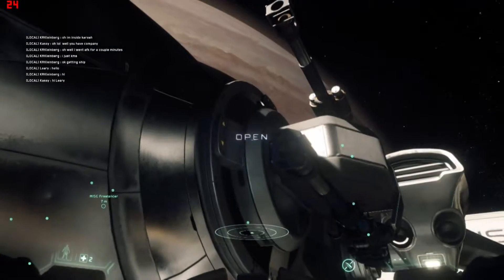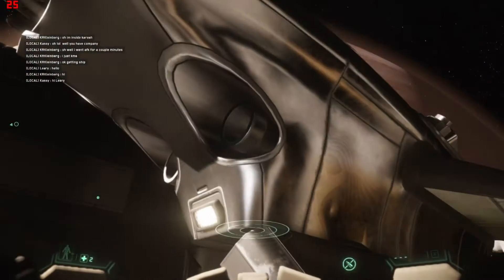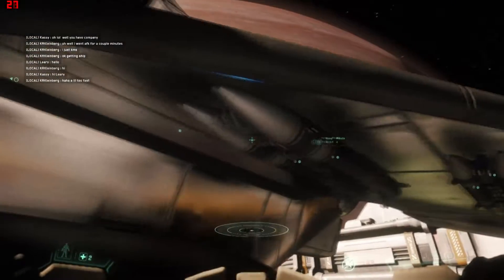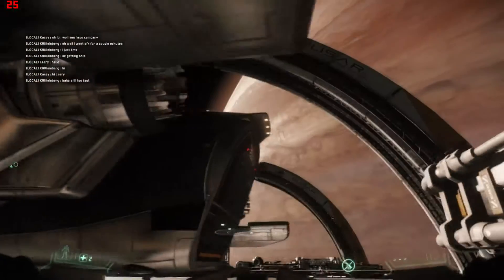So you can see the cannons here. Side door. Jet propulsion. And of course, I've got the missiles underneath for protection and also a rear turret gun.